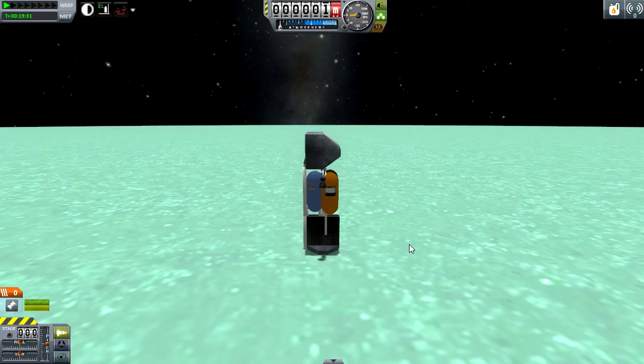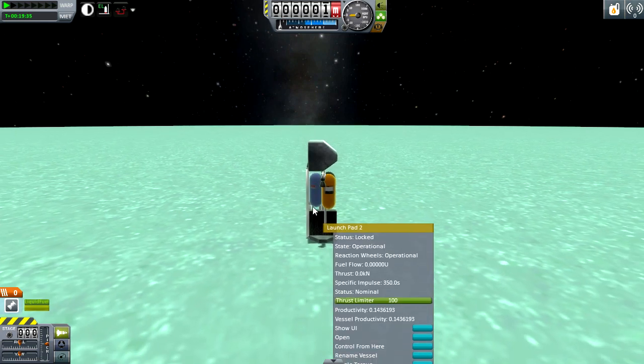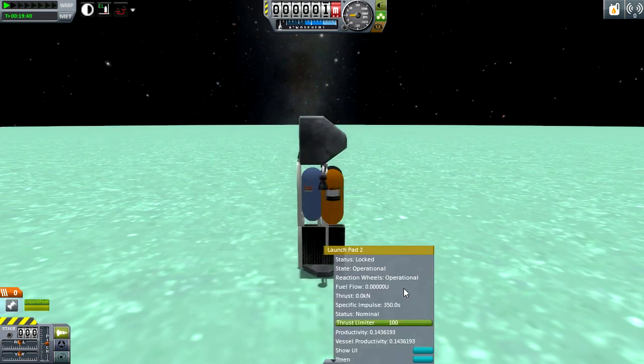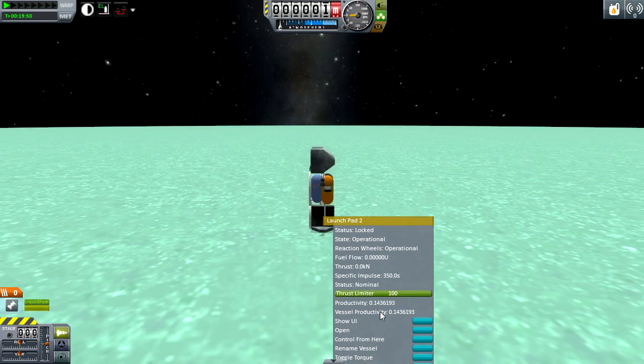Here is the launch pad 2, landed here on Minmus. It does have its own engine, uniquely, which you can fire to move it around. It's also considered a workshop, meaning it has its own productivity, and it has its own command module, meaning this part can do everything all by itself. It even has a store for rocket parts.